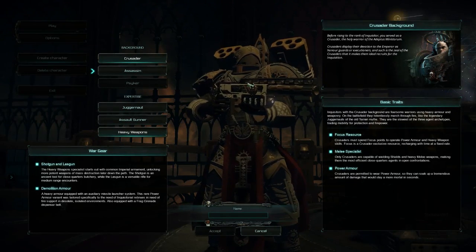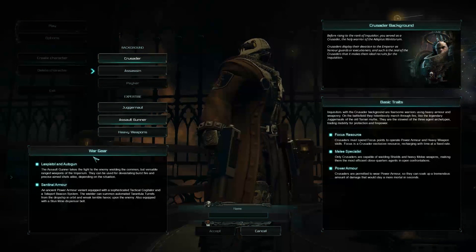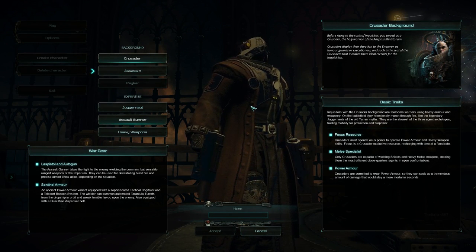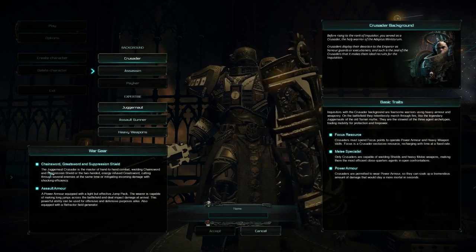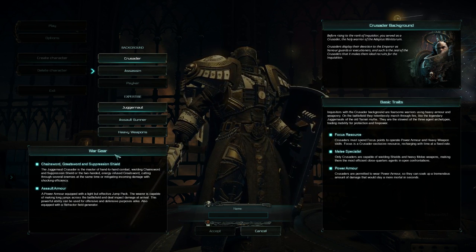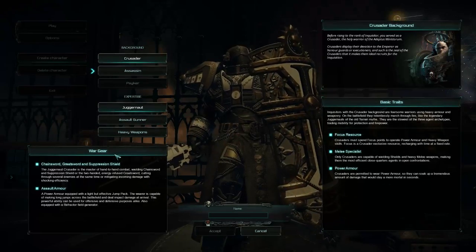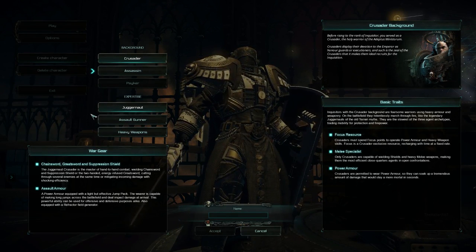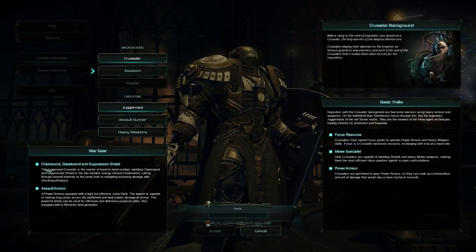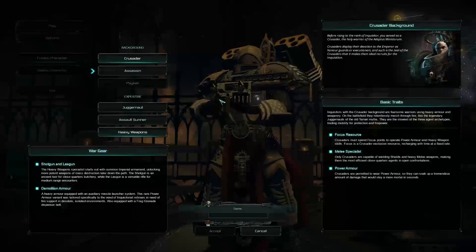The heavy weapons team is dedicated to las guns and shotguns with missile pods on the back. The assault gunner uses dual-wielding pistols like las pistols or auto guns as a rifle, focused on area effect abilities. The juggernaut has got chainsword, great sword, and suppression shield — those are just the starting weapons. As you level up you unlock more, like the plasma rifle or grav gun. My guy's using a great axe right now.